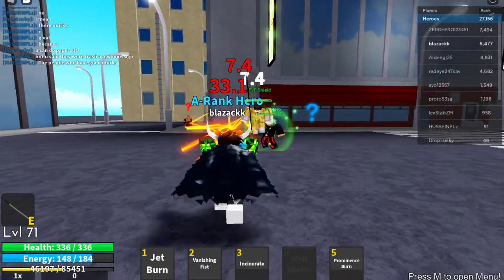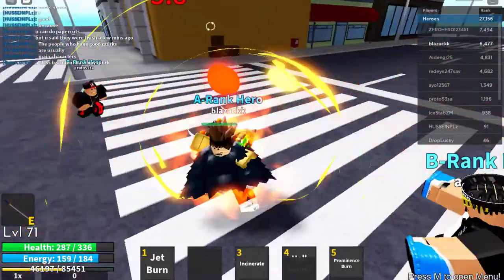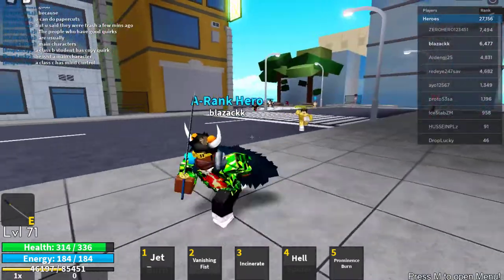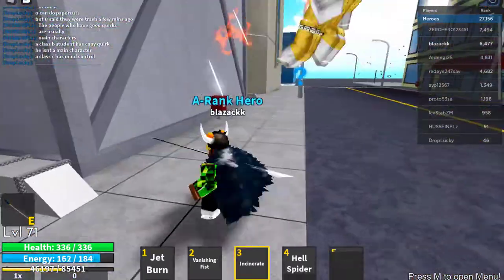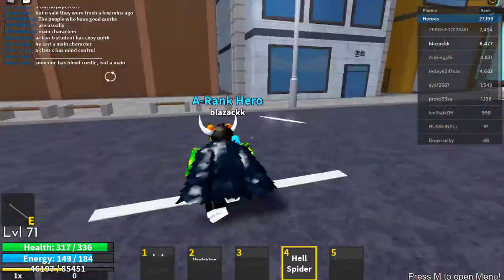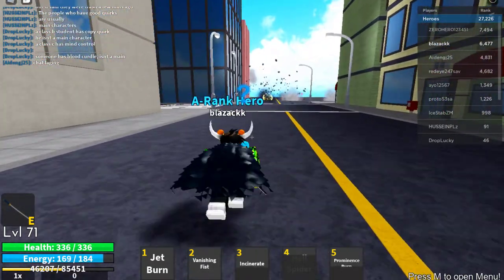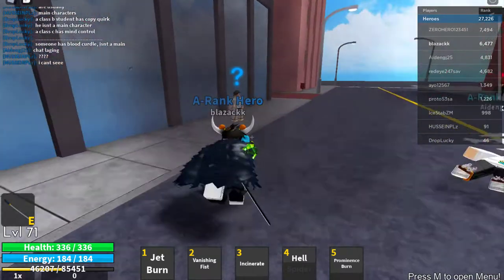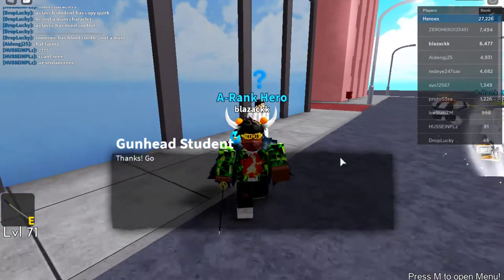Let me show you a combo you can use on bosses. First I'll use my second move, and then after that I'll come in with the third move — bam! Now let's use prominence burn. I miss with this thing every single time. After that, boom. This really helps when you're doing raids — this is one of the best quirks for raids. If you use the second move and the first move at the same time, you attack the enemy and then run away after so you don't get hit.